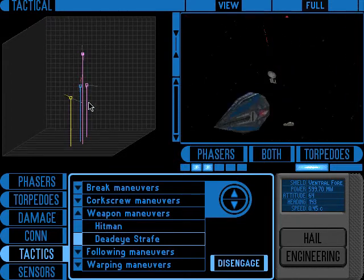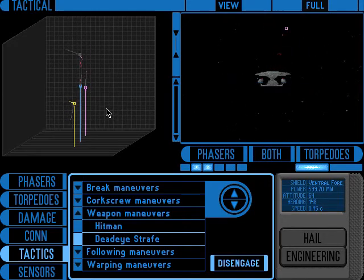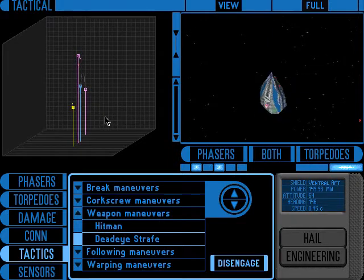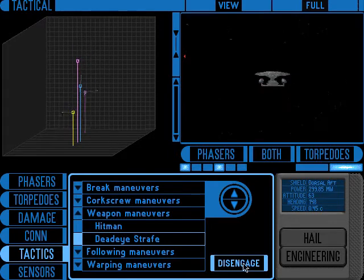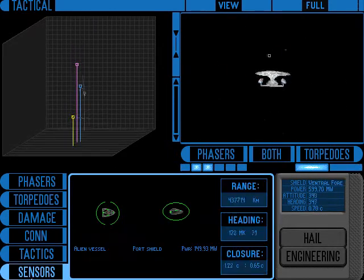This stupid switching between targets that it's doing doesn't seem to work very well. The enemy ship has sustained major damage. If he sustained major damage then we can probably...